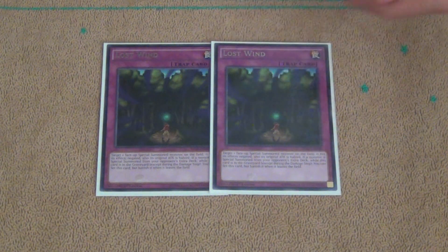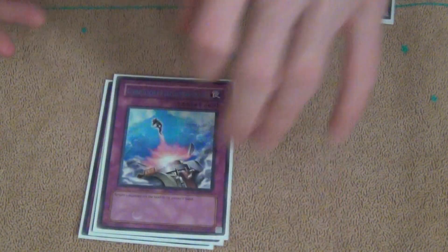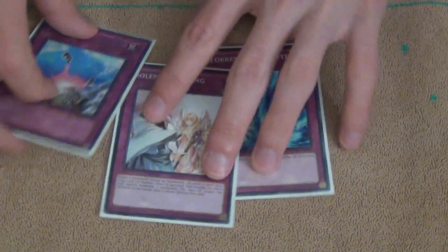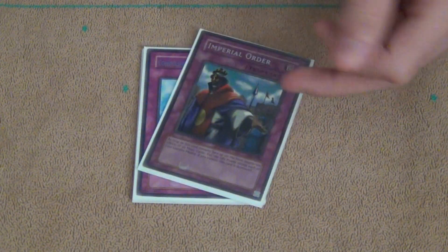For Traps, I'm playing double Lost Wind. Lost Wind is so good — this card's just insane. Then Torrential, which is good when you have Lead Yoke on board because you can just detach from the Yoke instead of killing it. Warning, because warning's good. Compulse is pretty good right now too for outing Exceed monsters. If you have Barriers and Strikes you should probably play those too, I just don't feel like spending money on them. And I'm also playing 1 Imperial Order. Imperial Order is absolutely insane — even with the errata it's still super good. Even though I'm playing quite a bit of Spells, I still think it's too powerful not to include.